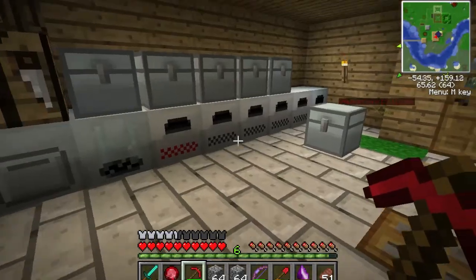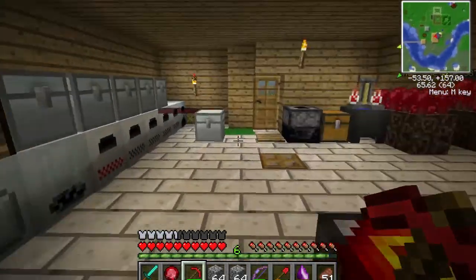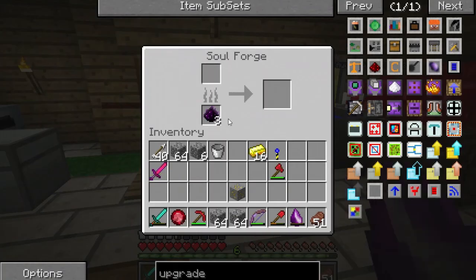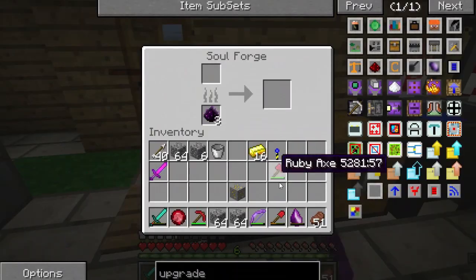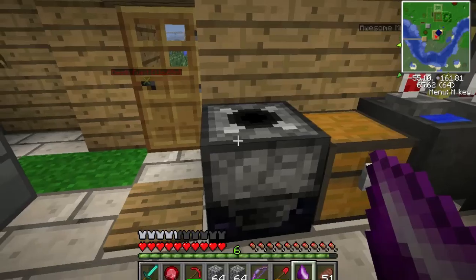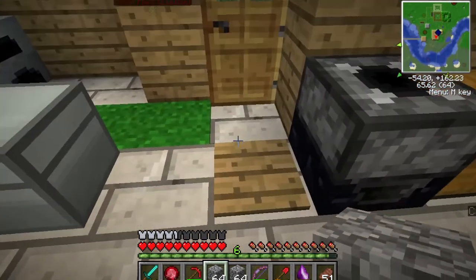Now, I know some people might get upset with me about this, but I had to cheat a little bit. Actually, I got Soul Shards too — I did not cheat for that. I had to go to the Nether, get some Nether brick, and I made a soul forge. You can use diamonds to make soul shards, and if you kill a certain amount of skeletons or any mob, you can make a spawner out of it. So that's actually really cool. I want to get a skeleton spawner to get bones, arrows, and XP.